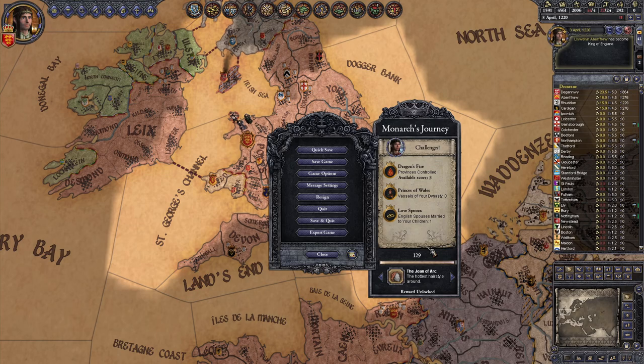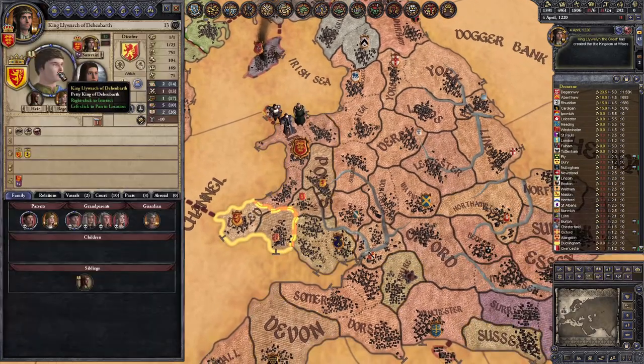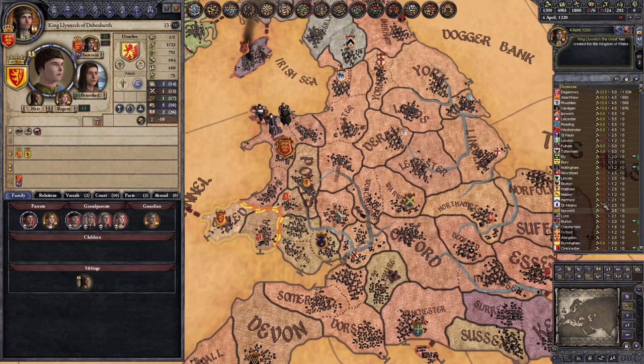Step eight: get your new realm in order. If you create the kingdom of Wales, you should be able to successfully offer to vassalize Doibarth — a duchy that was previously your tributary and now contains the last counties you need under your control to complete the Dragon's Fire challenge. Plus you need to be king of Wales for the last challenge.